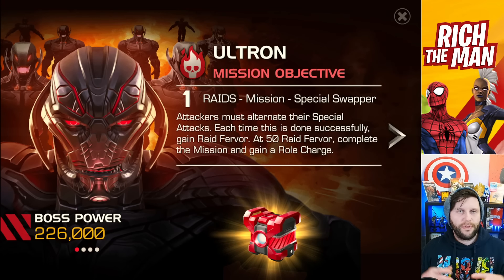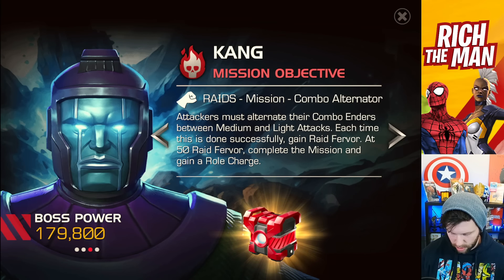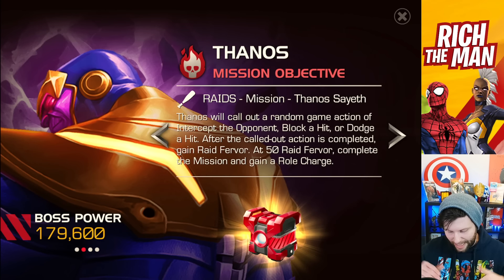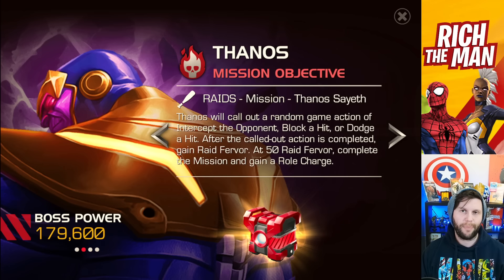When you enter, you'll be greeted with a warning telling you about all the different types of raid bosses and what you'll have to do. The first champion I'll be facing in this video is Thanos, which calls out a random game action: intercept the opponent, block a hit, or dodge a hit. After the callout action is completed, you gain raid fervor. At 50 raid fervor, complete the mission and gain a roll charge, which helps your alliance mates in this pod of the map.